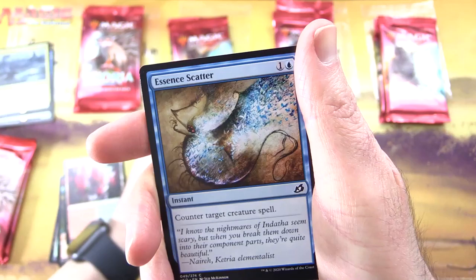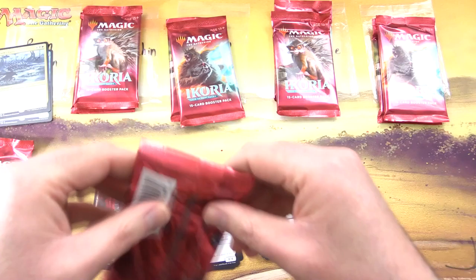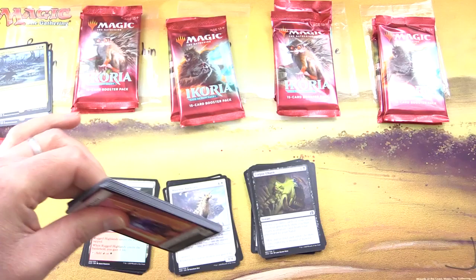Then return a creature card with lesser converted mana costs than the creature that died from your graveyard to your hand. For one, sacrifice Death's Oasis — you gain life equal to the greatest converted mana cost among creatures you control. Uncommons: Lead the Stampede, Grimdancer — that's spooky — Majestic Oricorn, Moskirk Goriak. Evolving Wilds — everybody's favourite card, right?